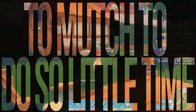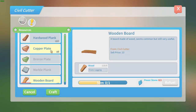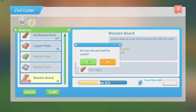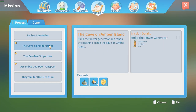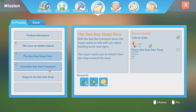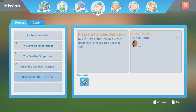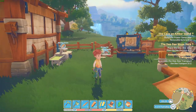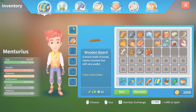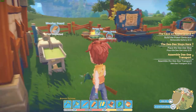Welcome, my name is Maturius. Last episode we finished a DD car and we got a new mission. We need to craft a removable battery, make DD stops, assemble more DD cars, and get the diagram for the DD stop.